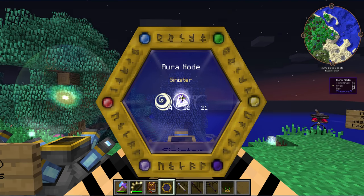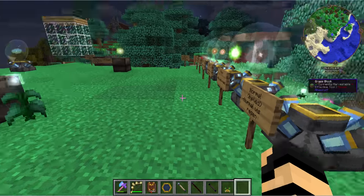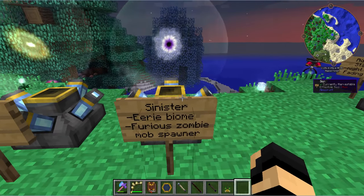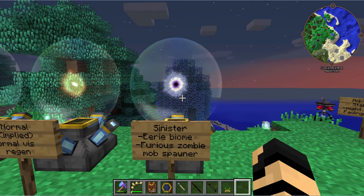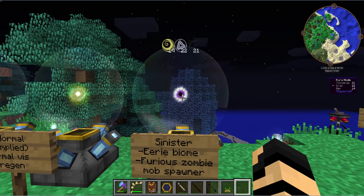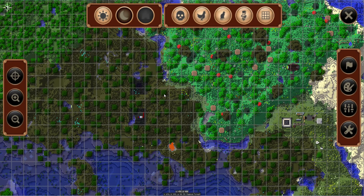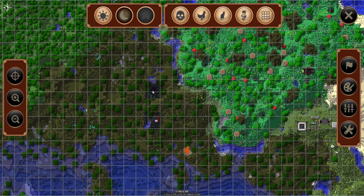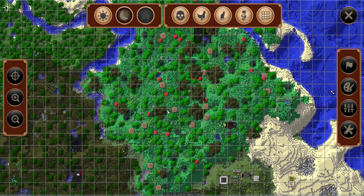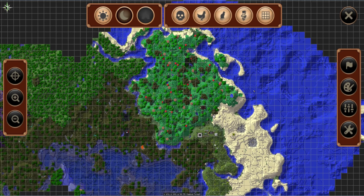Then we have the sinister node. This is both beneficial and negative — you don't want one of these inside your base. It will actually create an eerie biome around it; that's why I've got ethereal blooms nearby, just to offset that. Otherwise the entire area would be an eerie biome. It's also a furious zombie mob spawner, so you could use it as a mob spawner to harvest drops. If you have a mapping program, you can see darker areas on your minimap, which would be sinister nodes — easy to find, otherwise just look for darker-than-usual squares while exploring.